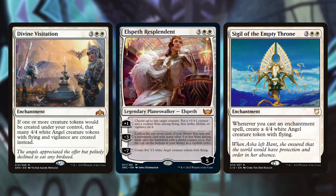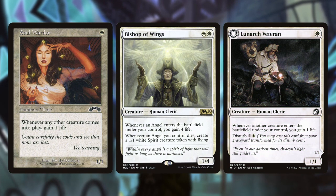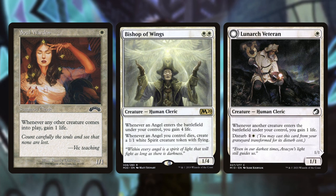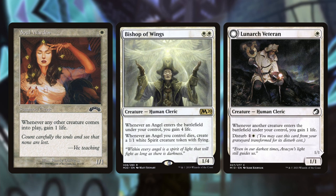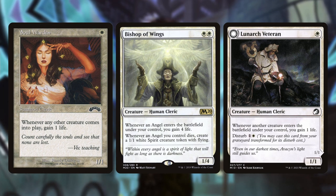There's a lot of life gain in angel-style decks, so running some sort of life gain package wouldn't hurt. Soul Warden and Lunarch Veteran are great generic enter-the-battlefield life gain effects — even if you don't have a dedicated life gain setup, simply having these creatures to pad your life total as the game goes on is great. Bishop of Wings — whenever an angel enters the battlefield under your control, you gain four life, and whenever an angel you control dies, create a 1/1 white spirit token with flying. No matter what sort of angel deck you're building, Bishop of Wings is a very important card.